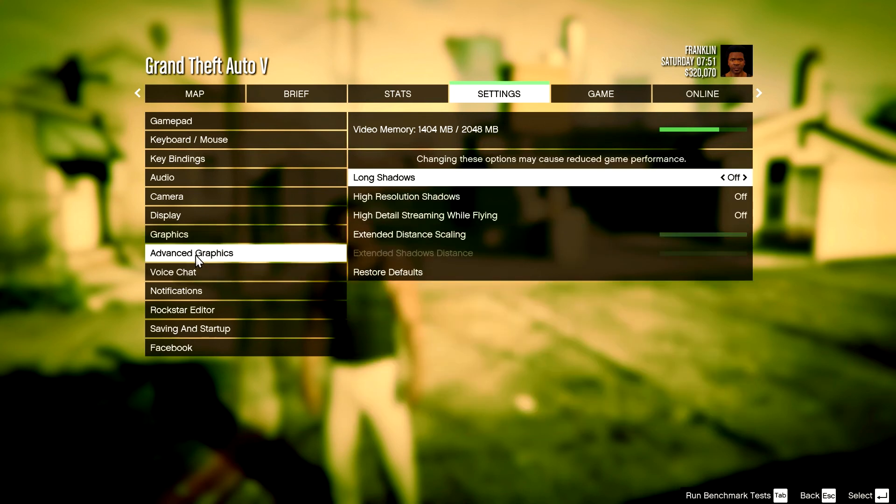I'm going to quickly have a look at the advanced graphics and see what I put for them. Long shadows — I don't think I messed around with this actually. Just keep everything off here, you don't really need it to be honest. It's just the advanced graphics section.